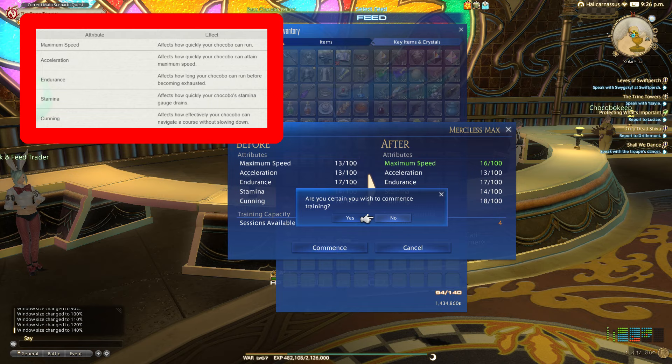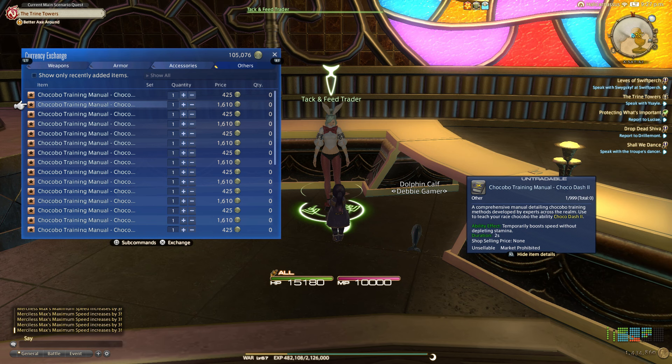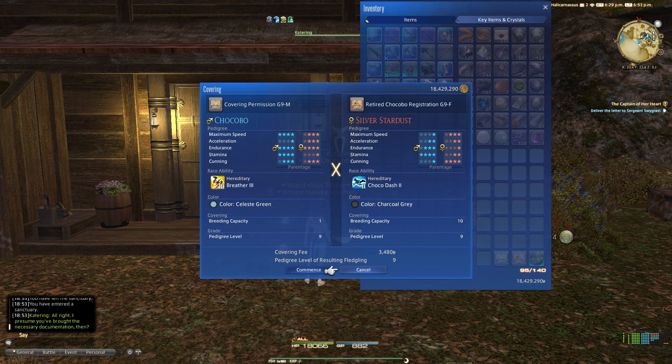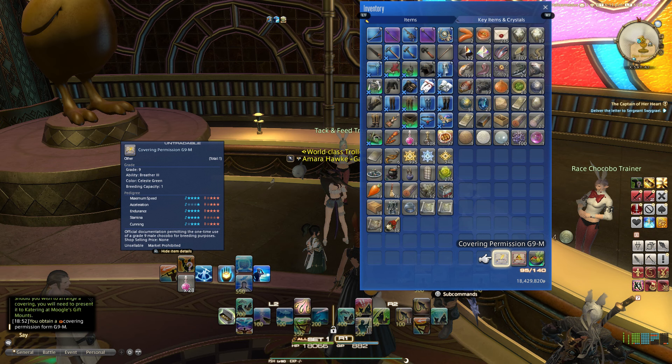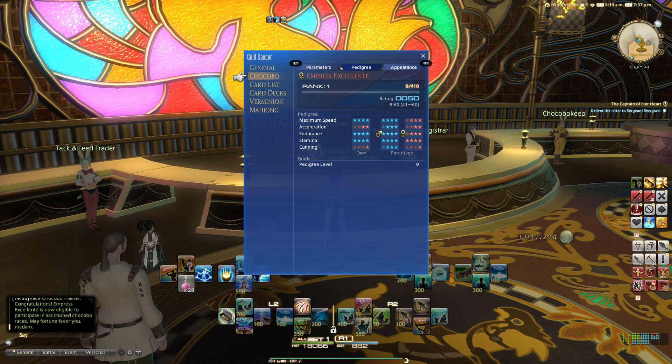Chocobo abilities can be purchased from the Tack and Feed Trader. You can teach one ability in addition to the one you learn through genetics. The one that will be passed down will be the one that is fondly remembered when you retire your chocobo. Pedigree shows how your chocobo got its stats — each baby has no inherent stats of its own, but gets everything from its parents. If you really want to go down this rabbit hole, check out the link on pedigree in the description. Your chocobo's coloring is also inherited from one of the two parents, though any chocobo you purchase for the purpose of breeding is completely random in their appearance and stats. Coverings with purchased chocobos can only happen once, while coverings with your own chocobos can happen up to 10 times.